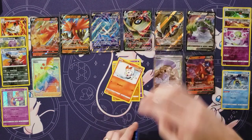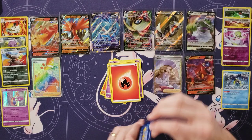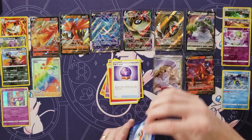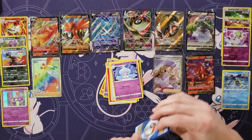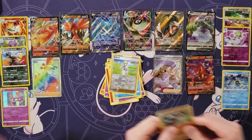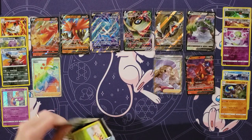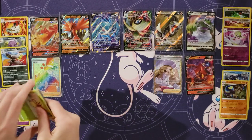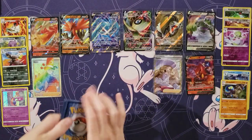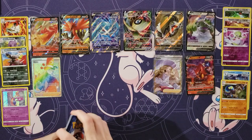Inkay. Diglett. Scorbunny and Shuppet. Kubfu. Energy. Fog Crystal. Hatterene Drizzile. Seabold. And a Grapploct. I was thinking I was going to get something there too — I was getting all excited. Just a holo.